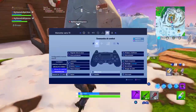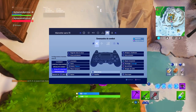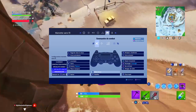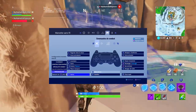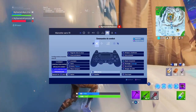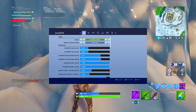Ensuite pour vos touches, moi personnellement je suis en personnalisé, mais en construction je suis en spécialité construit. Spécialité combat c'est bien, mais vous allez construire beaucoup moins rapidement. Je vous conseille vraiment de vous mettre en spécialité construit. Vous pouvez changer vos touches comme vous le souhaitez — moi par exemple je modifie avec le pavé tactile. Mettez-vous vraiment au moins en spécialité construit, spécialité combat c'est vraiment pas simple pour construire et vous allez être beaucoup moins rapide.